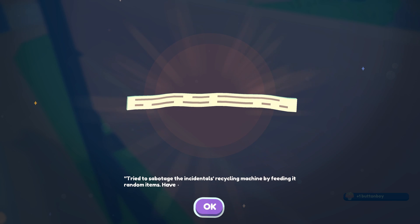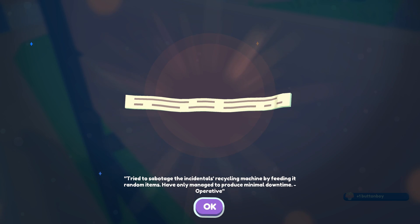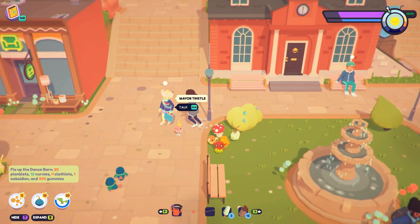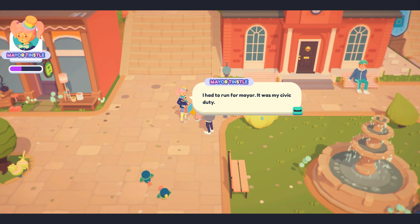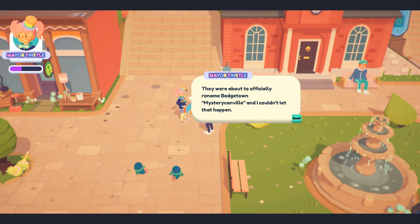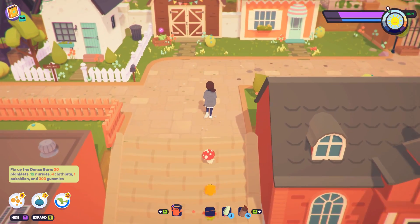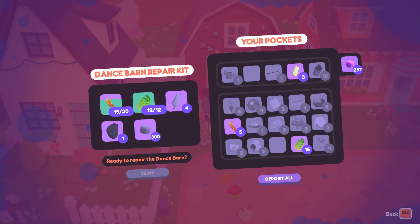Tried to sabotage the incidental's recycling machine by feeding it random items — have only managed to produce minimal downtime from operative. Interesting, interesting indeed! Hey Mayor Tinstal. 'I had to run for mayor — it was my civic duty. They were about to officially rename Badgetown to Mystery Canville and I couldn't let that happen.' Mayor Tinstal, you're a hero — a rainbow buddy hero.